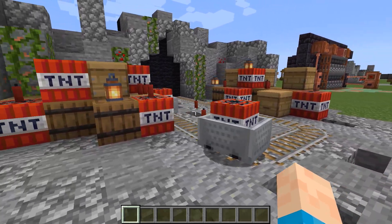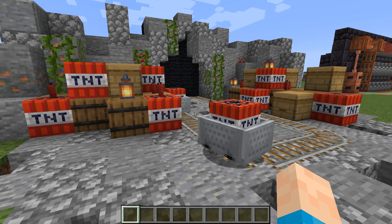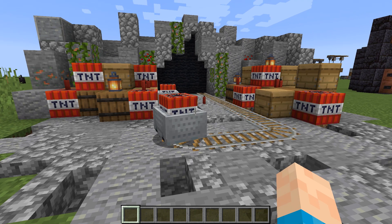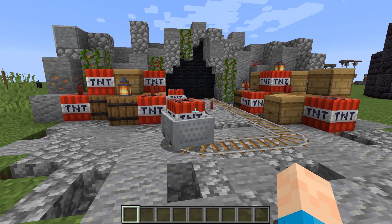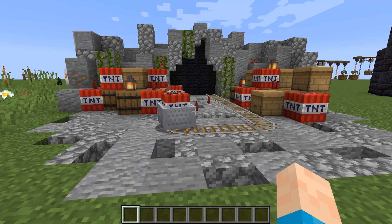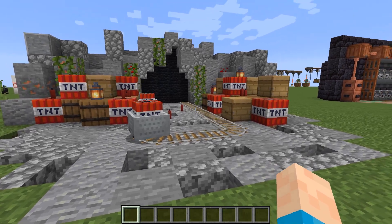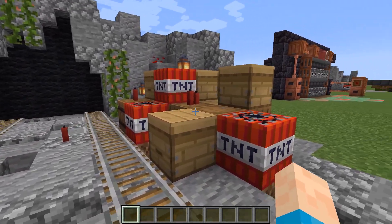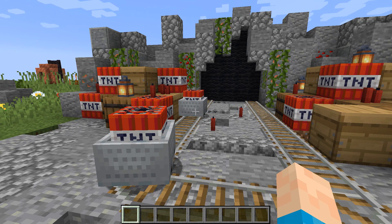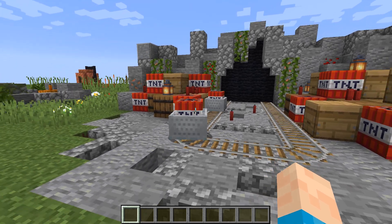Basically we're going in as demolitions crew to kind of ruin this little cave — it could be a mining cave. It gives you tips on what you can do in your world. If you're playing on an SMP as a demolition character, you can set up a little roleplay area like this. I'm using beehives and barrels to give off little storage areas where we're moving our stuff over to the cave, getting ready to go in and destroy it.